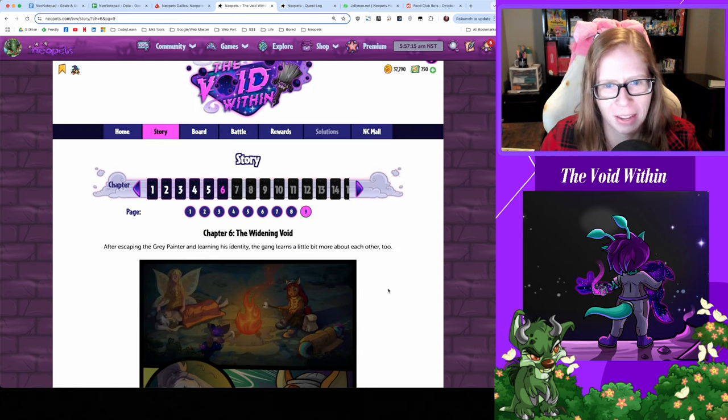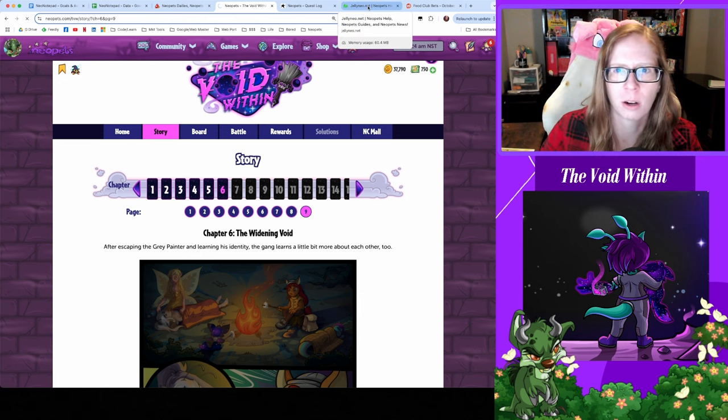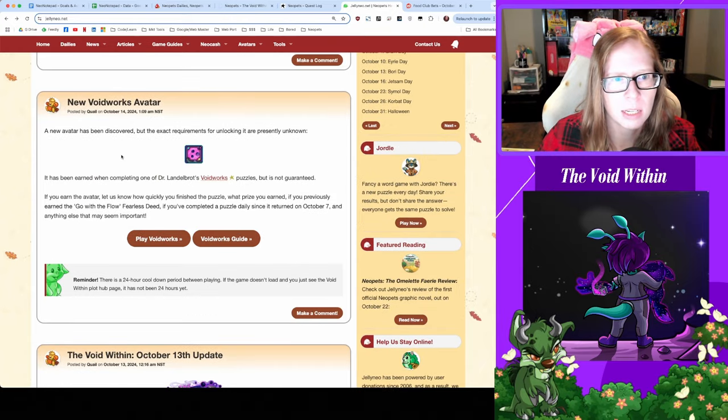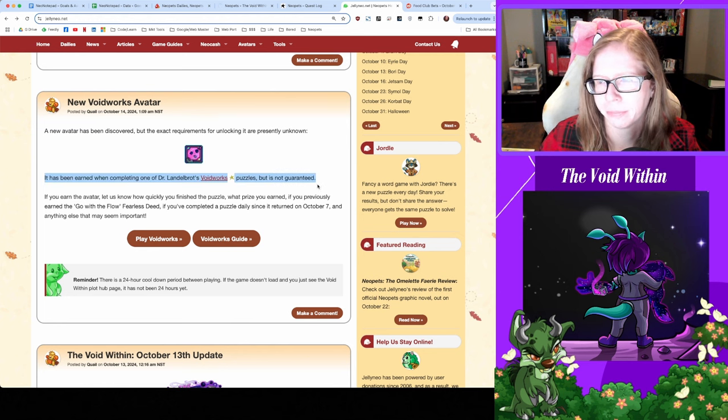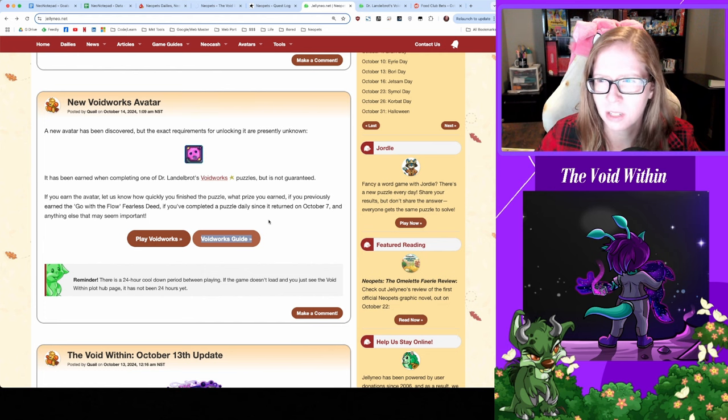Back on the home tab, we've got a new development in Void plot land. It looks like there is a new avatar for the Void Within, but the exact requirements are currently unknown. It's been earned when completing the Void Works puzzles — you know your girl's not happy about that, but I guess we're gonna have to start playing Void Works now. Hopefully we have some answers on the win condition for this soon.